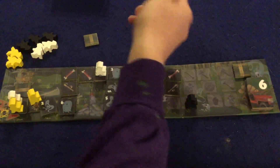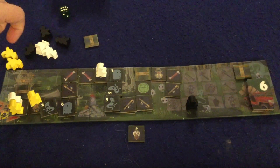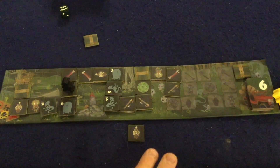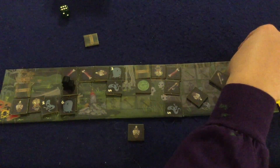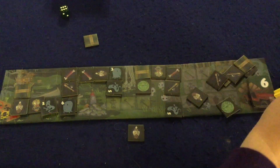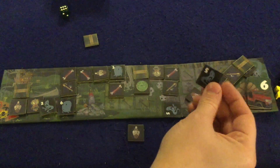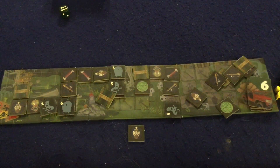You continue moving all your meeples forward. It's important not to linger in the back — if you have one meeple left behind while everyone else is near the exit, you just have to roll and deal with whatever comes up. Eventually the board fills up toward the end of the moor, with lots of ghosts piling up near the exit. Once everybody gets all their pieces off the board, you count up points: grab your escape bonus tile, score your set collections, and lose points for any ghosts. Planks give you no points, so use them wisely. Whoever has the most points wins.